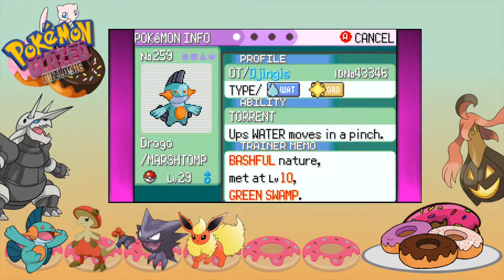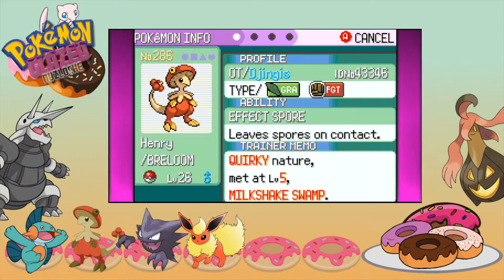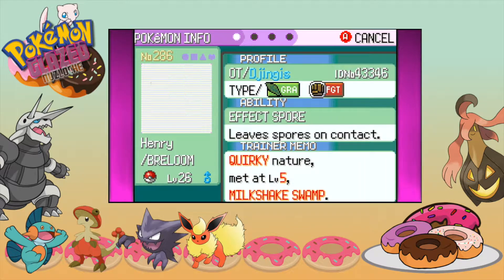Then we have Drogo, our Marshtomp, at level 29. Bashful nature, holding no item, rocking Mud Shot, Growl, Return, and Water Gun. Then we have Henry, our Shiny Breloom at level 26, with Effect Spore, Quirky nature, holding no item, rocking Mach Punch, Return, Leaf Blade, and Leech Seed.